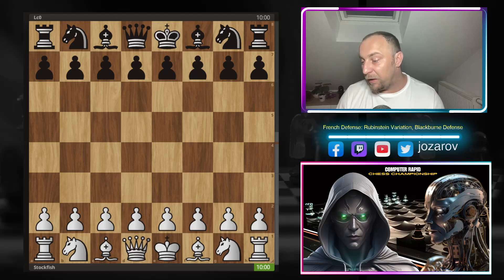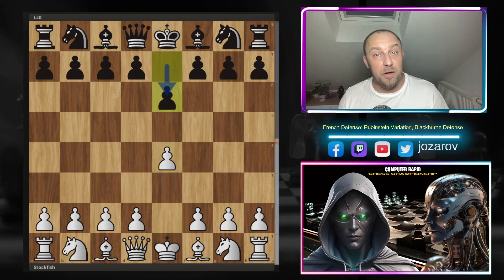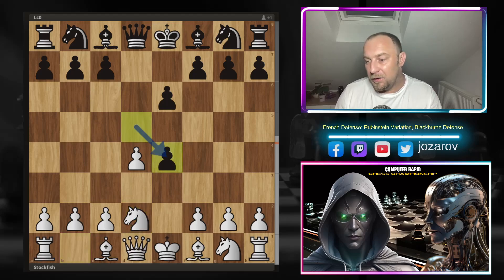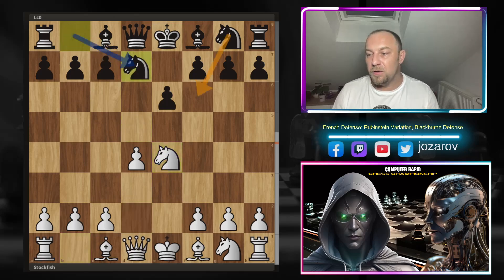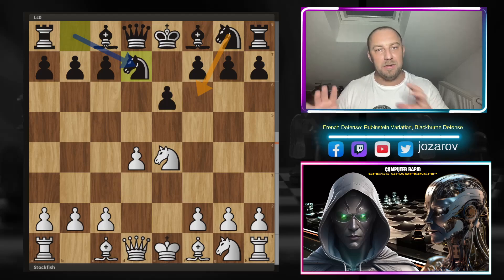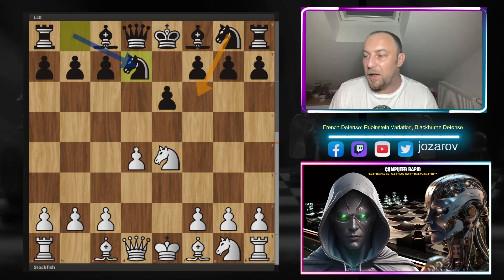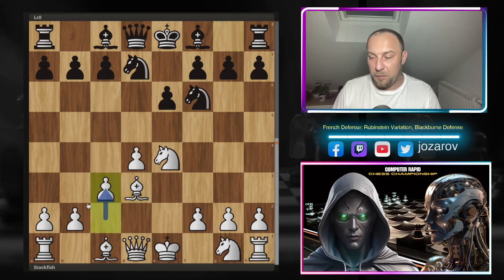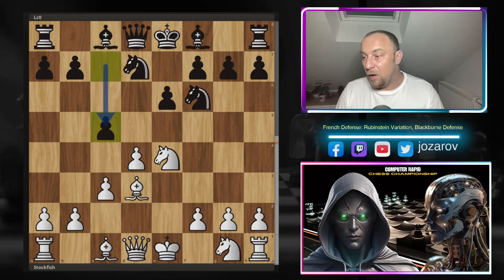With the white pieces, Stockfish opens with e4, e6 by Leela — the French Defense. Then d4, d5, knight to d2: the Tarrasch variation. After d-takes-e4, knight to e4, knight to d7 — this is the Burn Defense. Black avoids knight to f6 immediately because the queen gets a little exposed. So the idea is knight to d7 and then knight from g8 to f6 later. Stockfish plays bishop to d3, keeping the queenside structure healthy, and then c5.